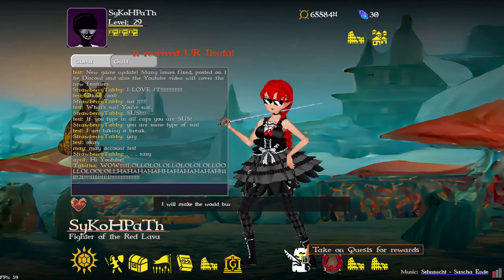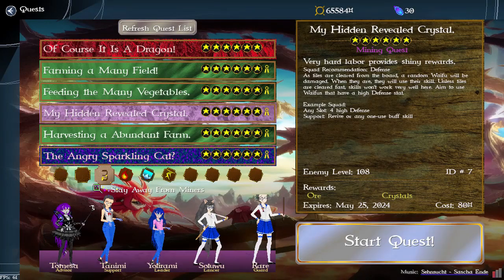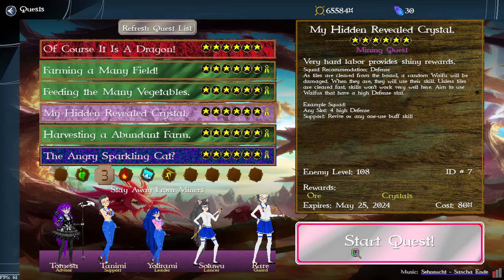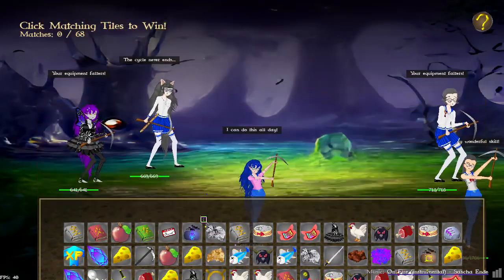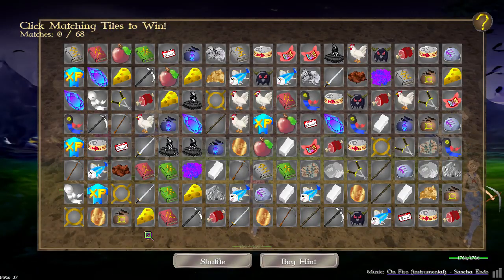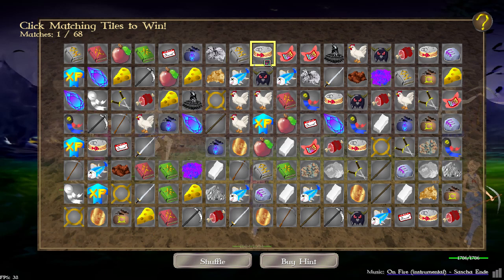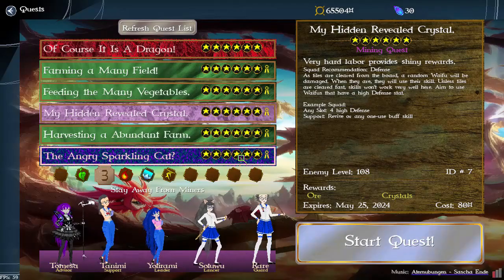I have a mining quest to show you. This was a last-minute change: the board will slide in and I need to make it actually stop, but for now it's good. I replaced the board itself with a texture graphic. I'm not gonna play through this — I'll take the failure.